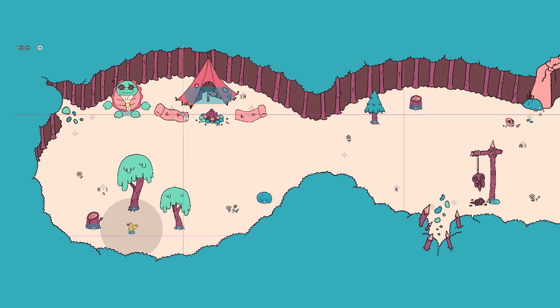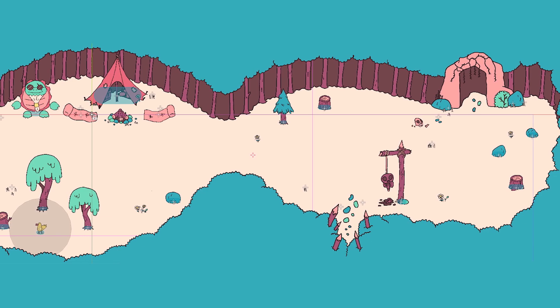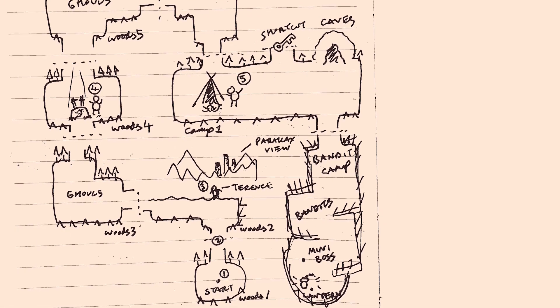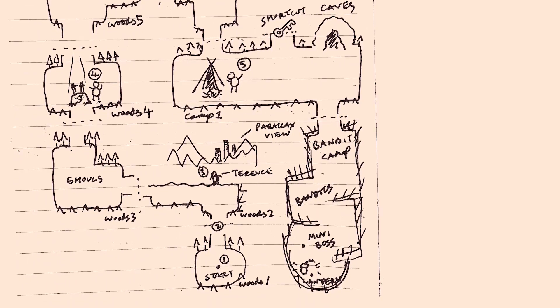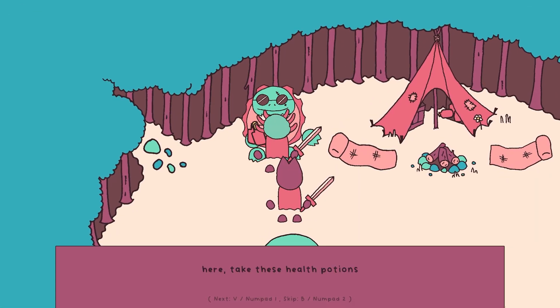I then drew the next location, which has the first campsite, which will function as a checkpoint, and branches into a bandit camp and a cave. You will have to clear the bandit camp and find a lantern to access the cave, which will mark the start of chapter 2. Terence will be waiting for you and give you a health potion when spoken to.